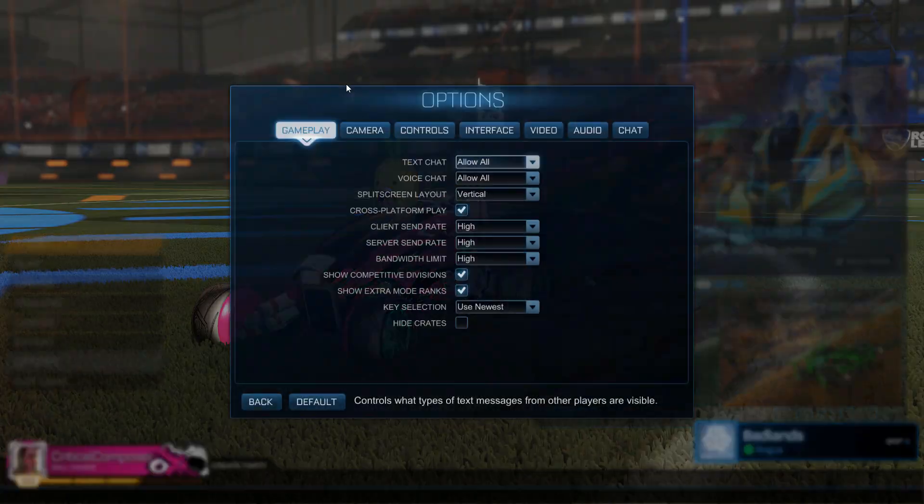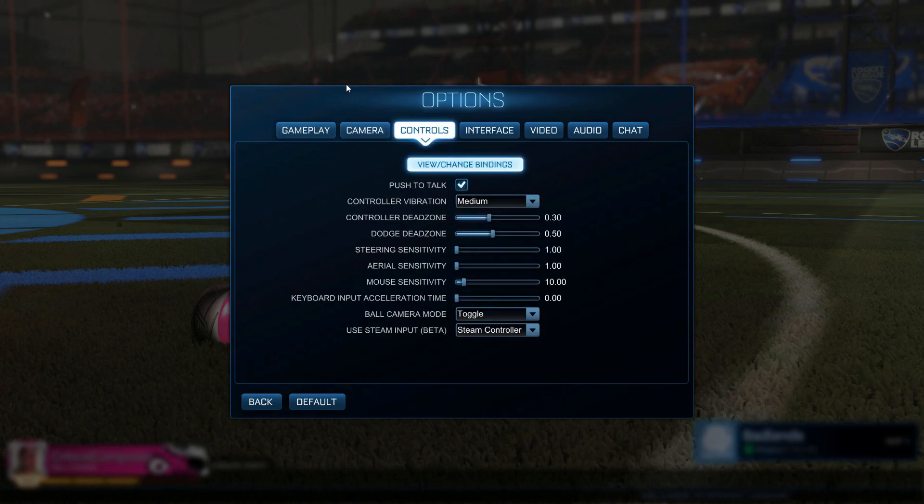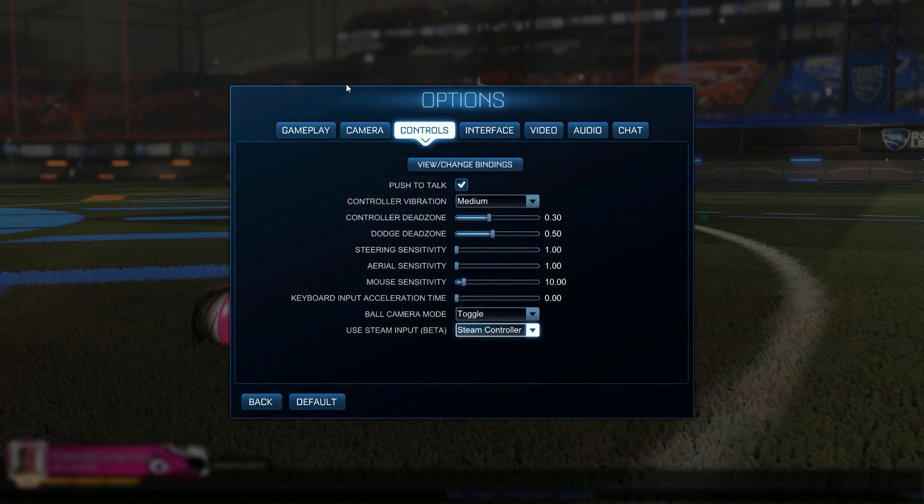So with that melodramatic anecdote out of the way, let's get into the actual thing. To enable SIAPI support, you need to make sure that the 'Use Steam Input' drop-down menu is either set to Auto or to your device.